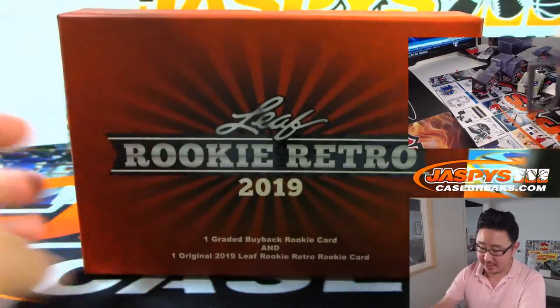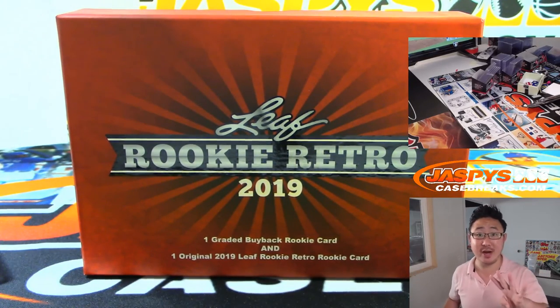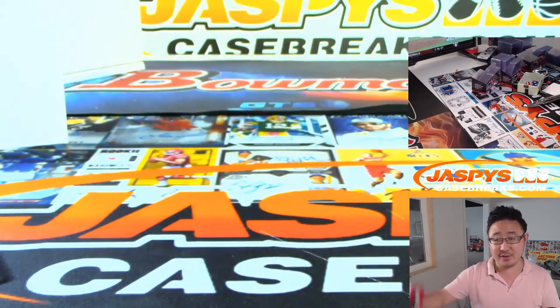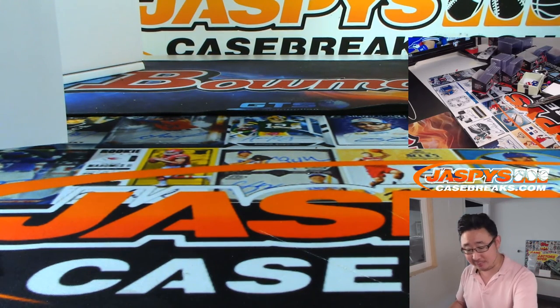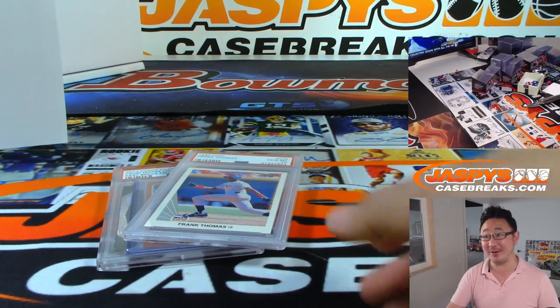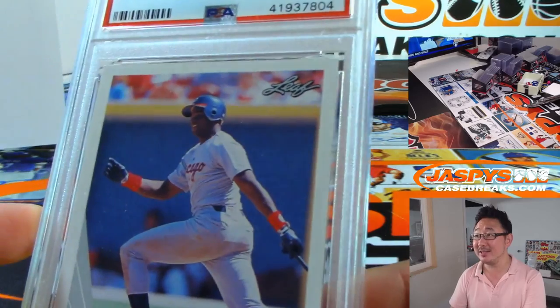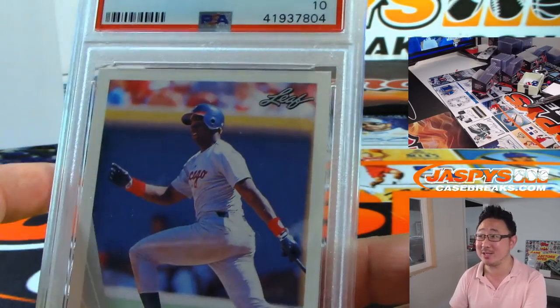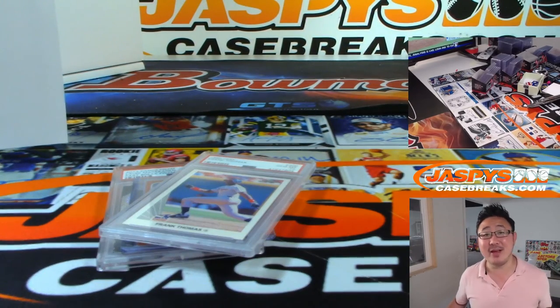And there you go, ladies and gentlemen. That was 2019 Leaf Rookie Retro 2-Box Random Letter Break No. 4. Next one is going to be in the store soon, so check it out. And then after that, it will be from a fresh case — a lot of great-looking stuff here. This Frank Thomas is a long ways away from 'big hurt' Frank Thomas. There you have it, folks. We'll see you next time at JaspiesCaseBreaks.com.